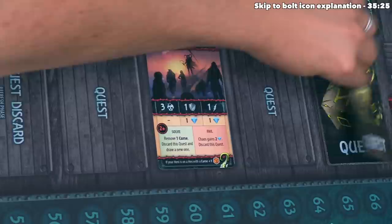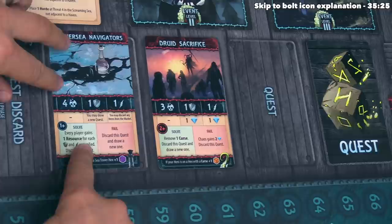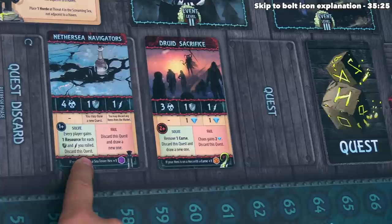They draw a new quest: Nether Sea Navigators. The success reward says every player will gain one resource for each shield and bolt rolled, then discard it. This is a pretty good way to gain resources.